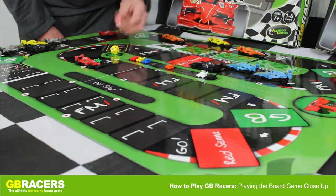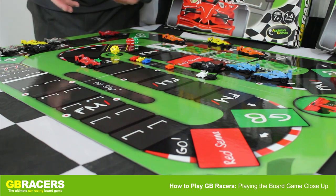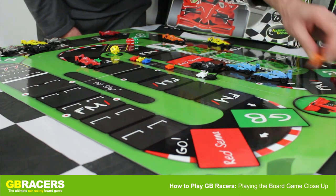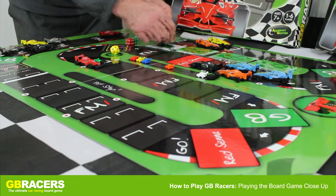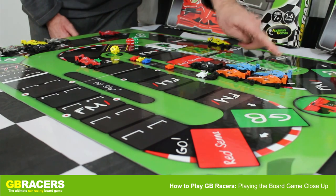The blue marker car then goes up because now it's the orange's go. We're going to speed it up now and not explain in such detail. It's a six and a two for the orange lead car: one, two, three, four, five, six. One, two — two empty spaces.